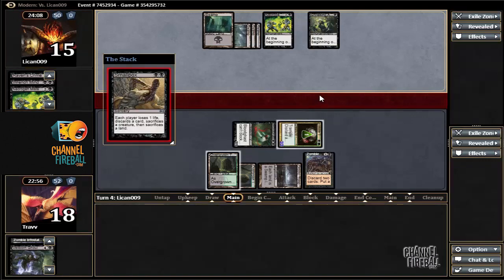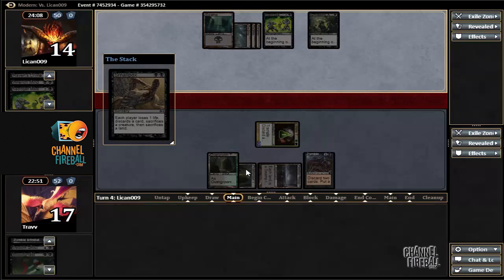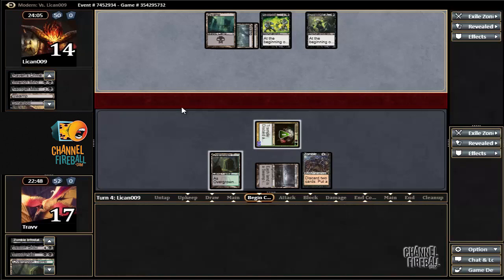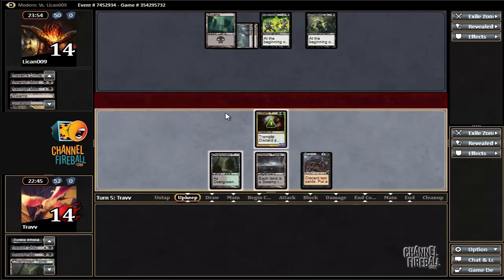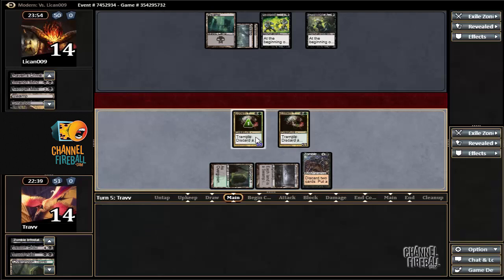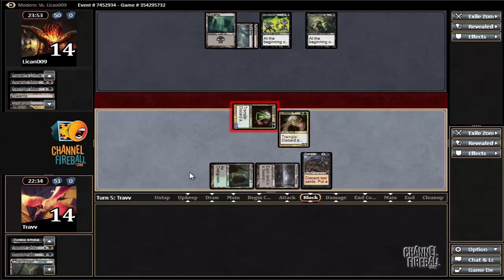Smallpox. Sacrifice Bloodghast, sacrifice Overgrown Tomb. We're still winning on the clock. I kind of regret paying two life for the Overgrown Tomb — what kind of regeneration am I really protecting from? I don't think it's going to matter. We'll see what the opponent draws, but our position is pretty good.